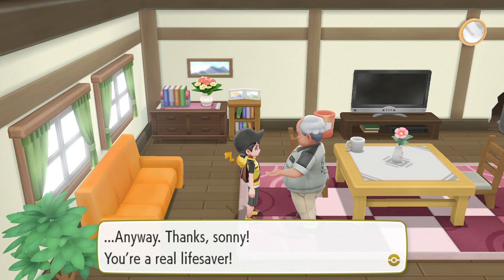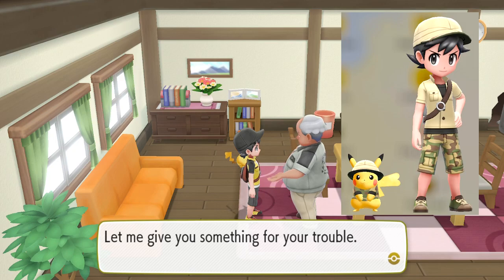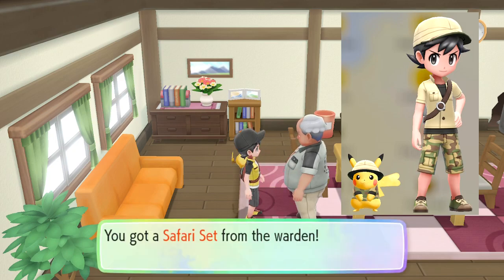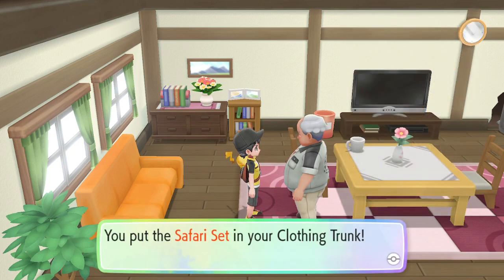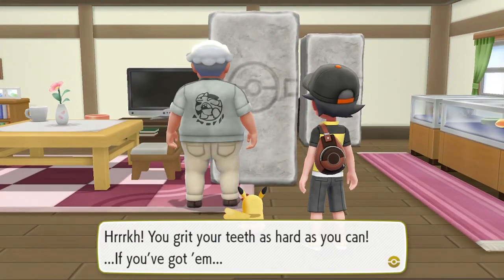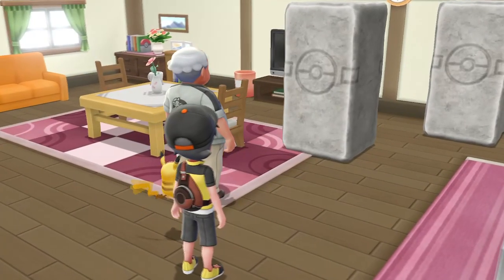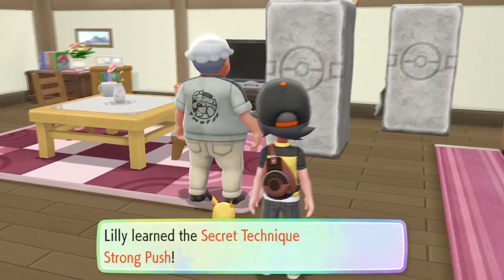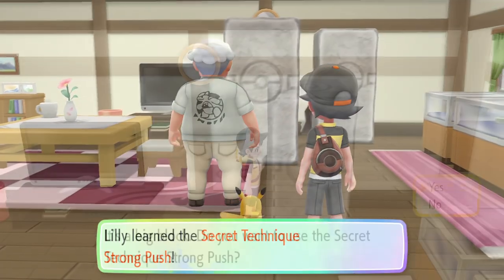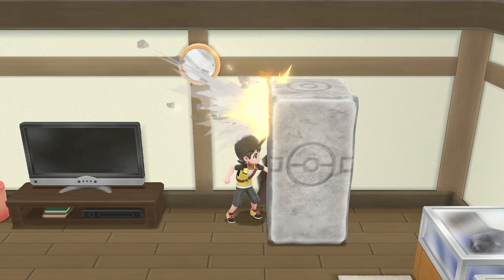We head back to the Warden's house and give him his teeth. His speech is restored and he gives us the safari set as a thank you. After a little more talking he teaches you the special technique Strong Push, which lets you move boulders. Toward the back wall we test out our new technique and find a Diglett behind the boulder who gives us a nugget.